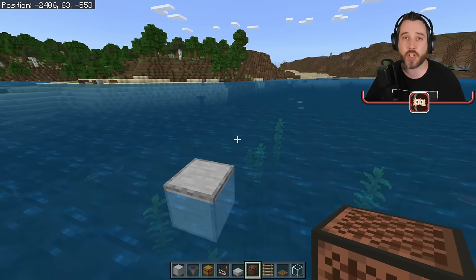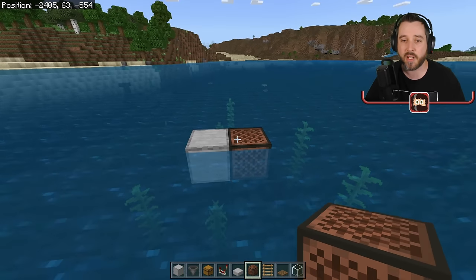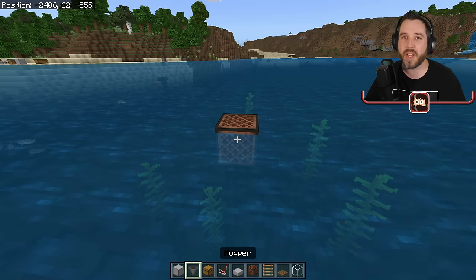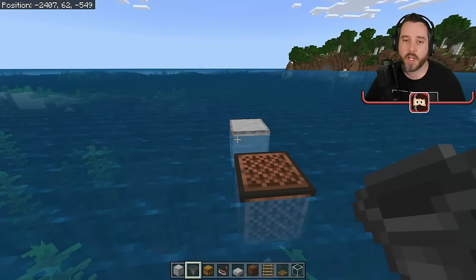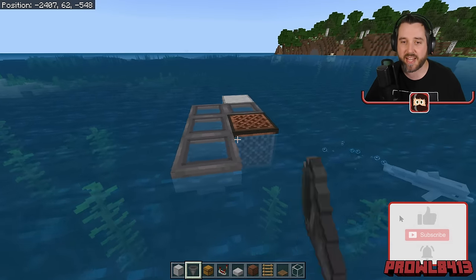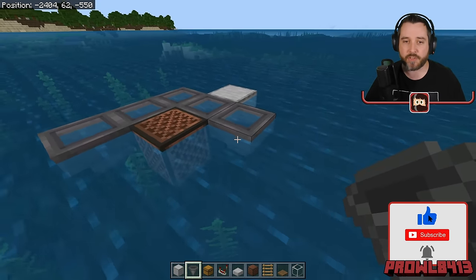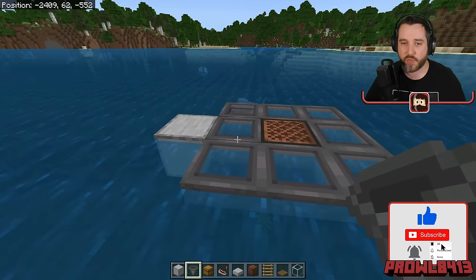Now we're going to start with the center of our farm, and that's going to be with the note blocks. We're going to go ahead and place that down right here at water level. We're then going to come out with a temporary block right here, face a hopper into that, and just loop some hoppers like that. That way all of our items can flow in and flow across, and then they're going to make their way to this front hopper right here.